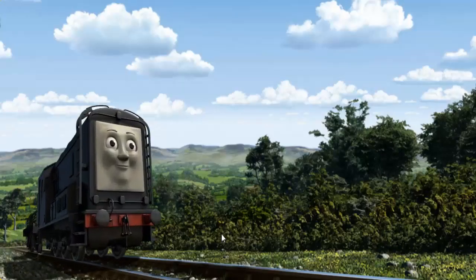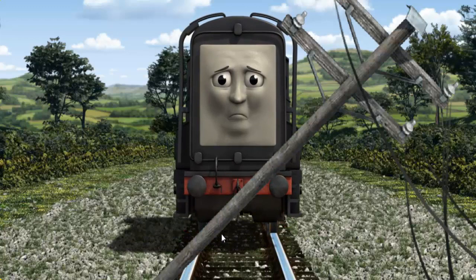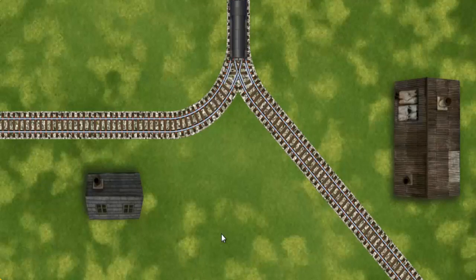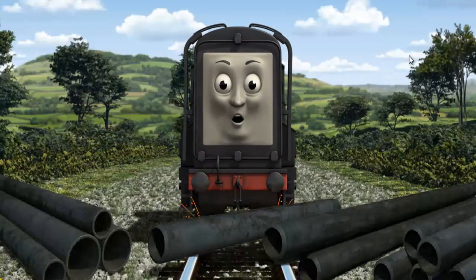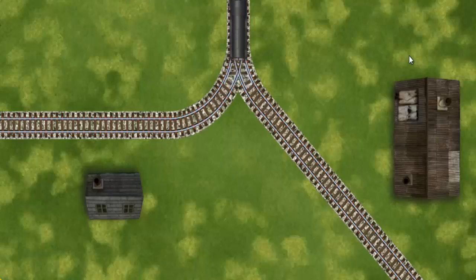Diesel set out for Farmer McCall's farm. Suddenly the tracks were blocked. Diesel had to stop. He needed to go a different way. Help Diesel find the track that goes nearest to the smallest building. Diesel was on the wrong track. He would have to go another way. Find the track that goes nearest to the smallest building.